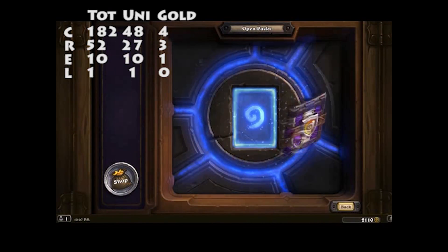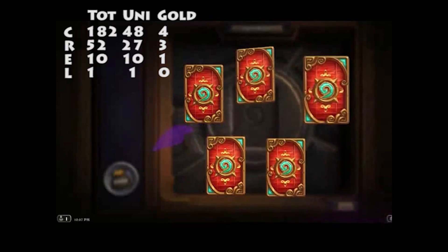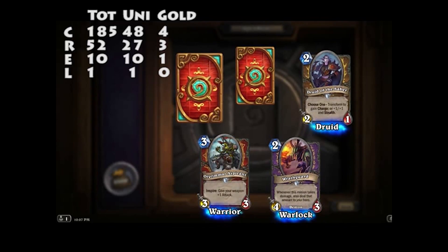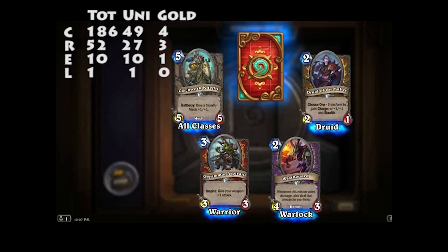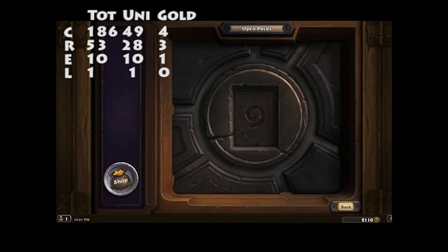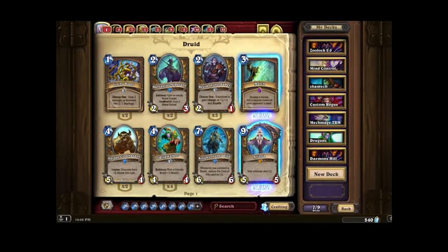Last pack. What's it gonna be? Five legendaries? No, just one rare. Druid of the Saber, Wrathguard, Orgrimmar Aspirant, Clockwork Knight, and Ball of Spiders. Well, many commiserations. Didn't get the five things I need — of the five things you got.